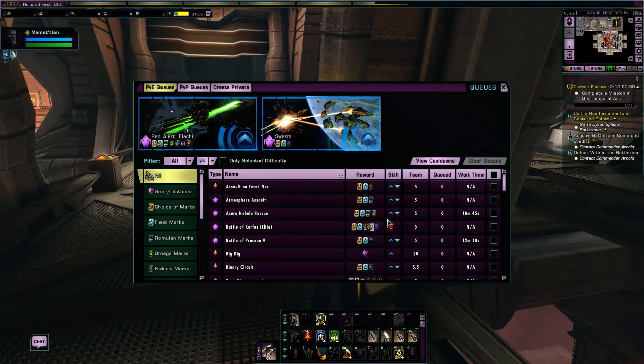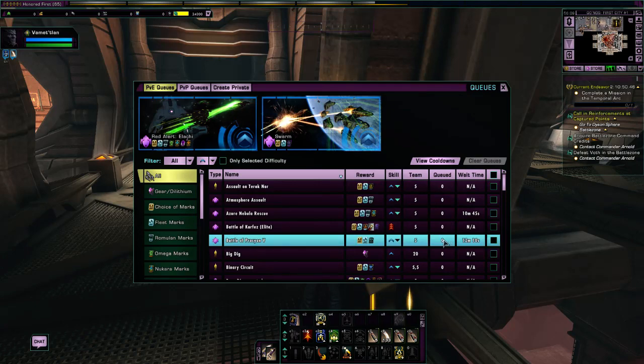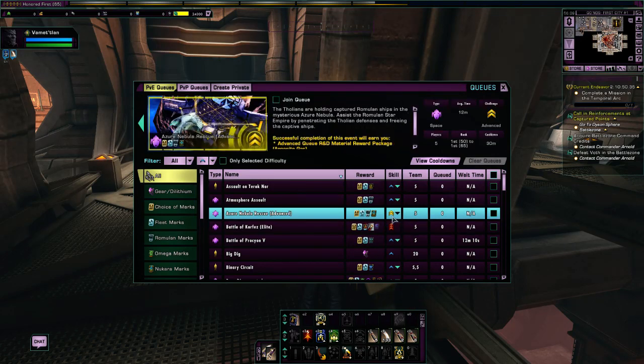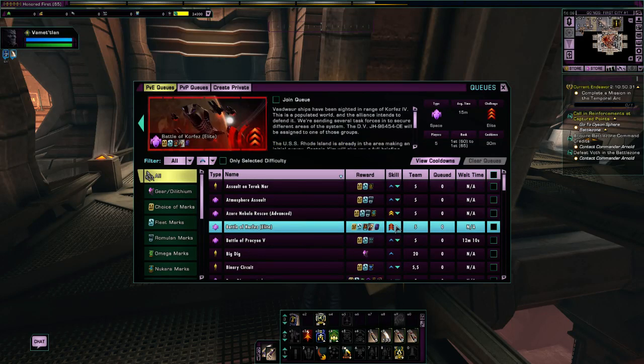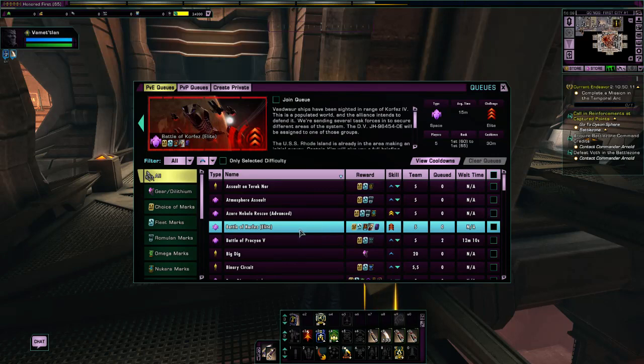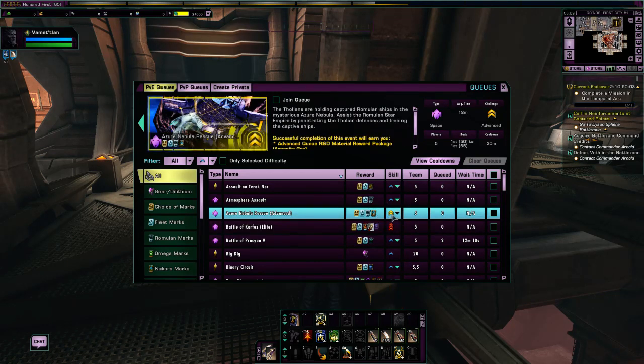The next thing I want to talk about is difficulty. There are three different types of difficulty. There is normal difficulty, represented by a single chevron icon. Then you have advanced difficulty, displayed by two chevrons. And then you have elite difficulty, displayed by three chevrons. If you are not familiar with any of these missions, the best thing to do is to play the normal version first. But not all queues have a normal or advanced version — for example, Battle of Corfez only has an elite version. And Az'or Nebula Rescue has no elite version, only normal and advanced.